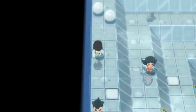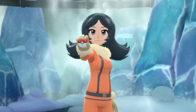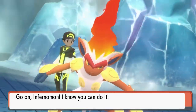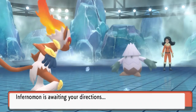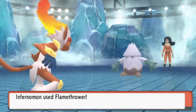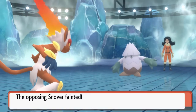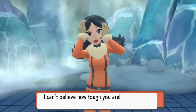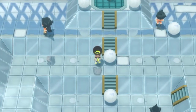Let's take on this trainer — here we go, taking on Brenna. She's coming out with a Snover, and these are easy targets for Infernimon. Let's not worry about that Snow Warning and go straight for a Flamethrower — Flamethrower for the win, quadruple damage, and just like that Snover is no more! Gotta love the experience points.